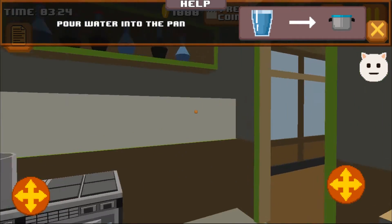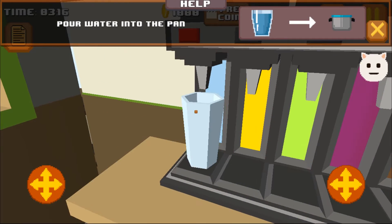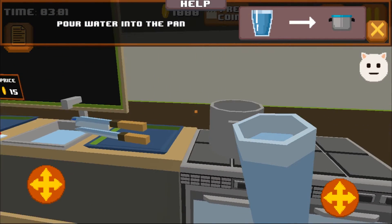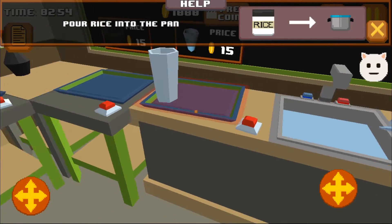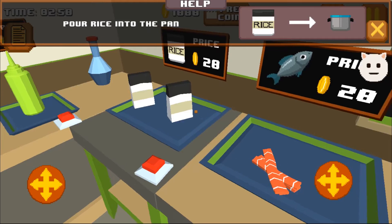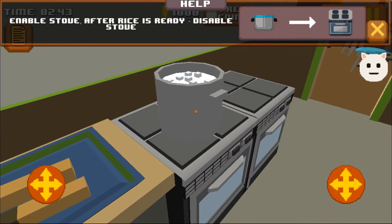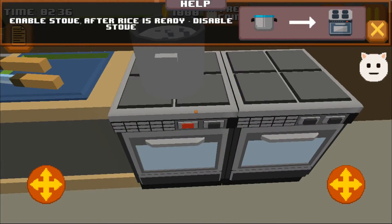It remains to make square sushi, and to do this we need water again. My deduction tells me that I'm gonna cook some rice. I had to turn on the stove — my brain rested a little but it started to work again.